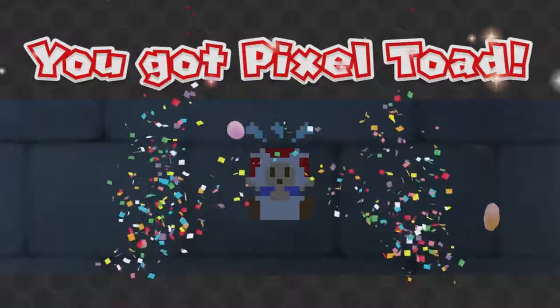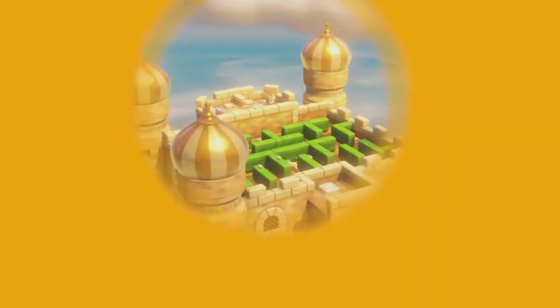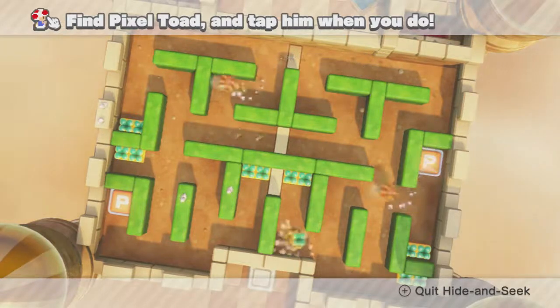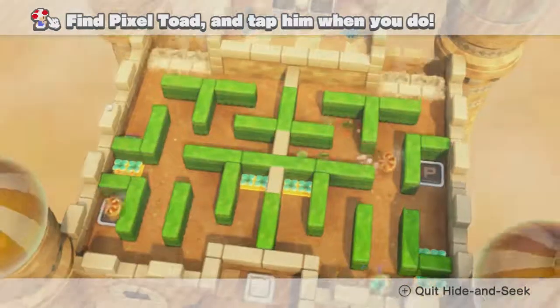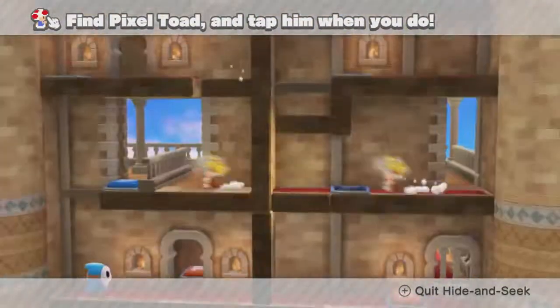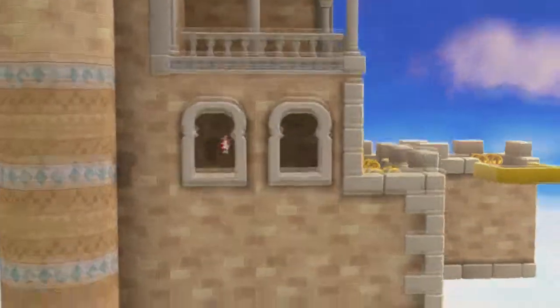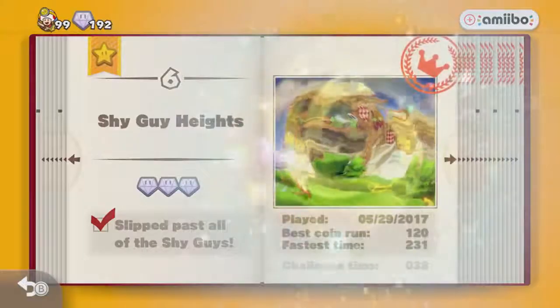For level 5, Double Cherry Palace — that's the one where you get to play as two versions of Captain Toad — you have to play through almost the entire level. Once you get to the very bottom of this structure, there's going to be a window on the right. Pixel Toad's going to be hopping up and down in that left-hand window, so you're going to wait for him to appear and then tap him.